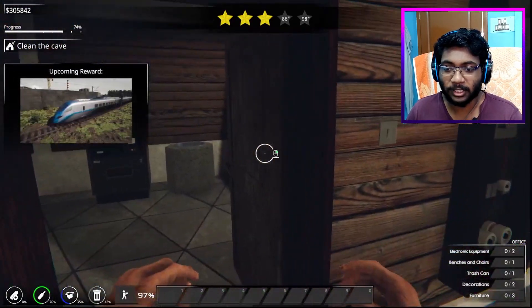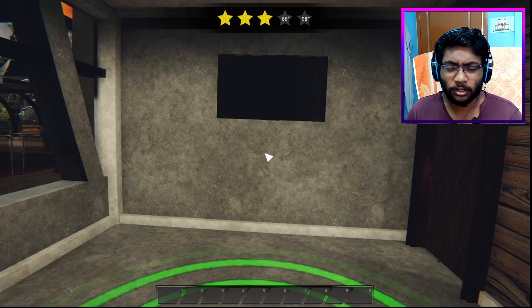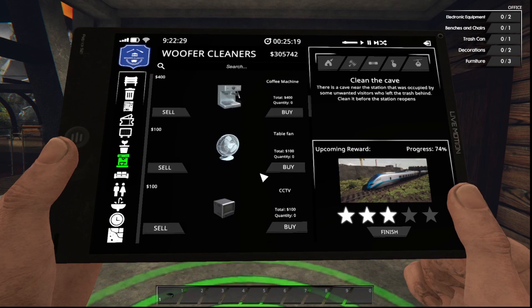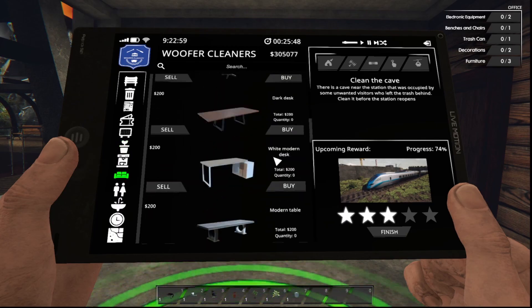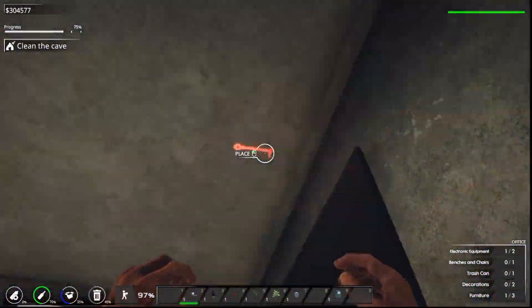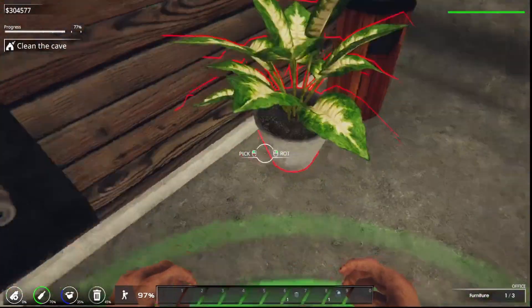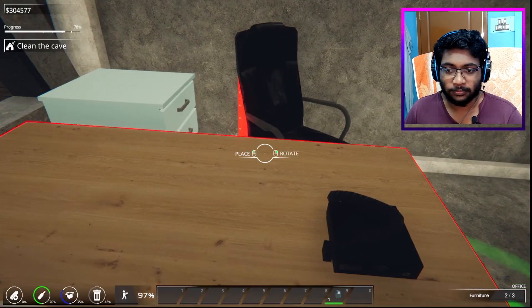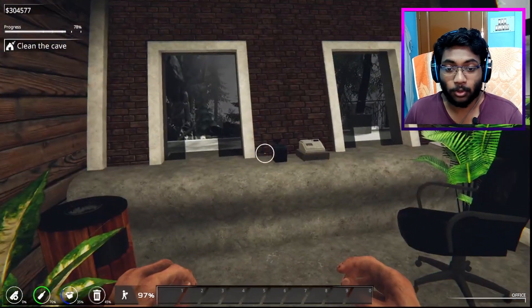Moving on to the final room. Electronic equipment two — well done again. Finally a male came over here. So this room is also done — now I still don't know what I have to do.